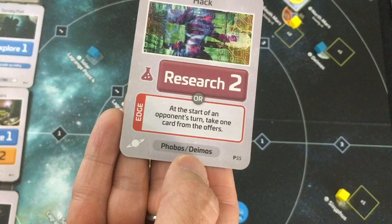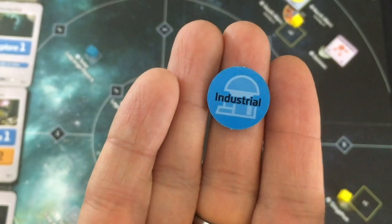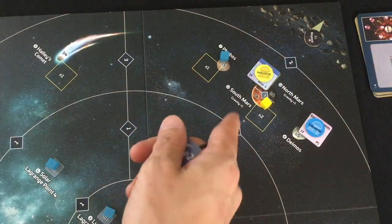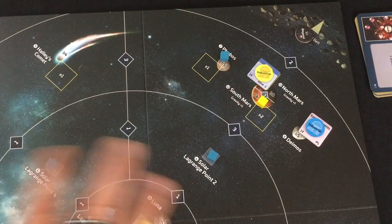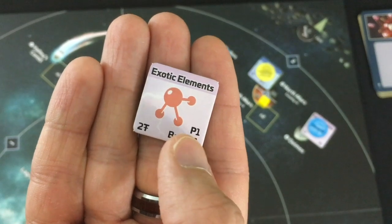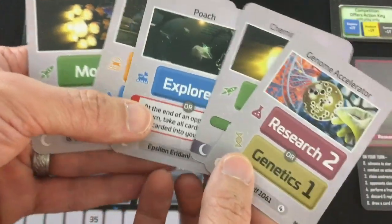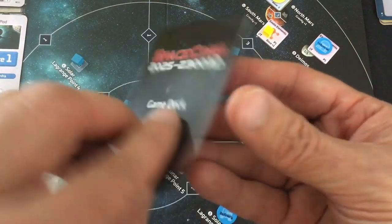I move to South Mars for free since it costs three movement from North Mars and I have that from infra. I explore for free too. The AI then goes to Deimos, explores and builds an industrial base there, and because industrial likes P-values, they get a bonus placing a team at the only empty site in the region — Phobos. I could also move to the Asteroid Belt, losing that team permanently but getting the first Beyond token and an advantage starting further out in the next era.